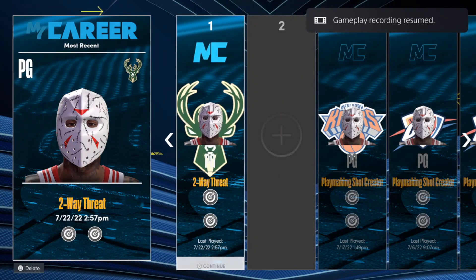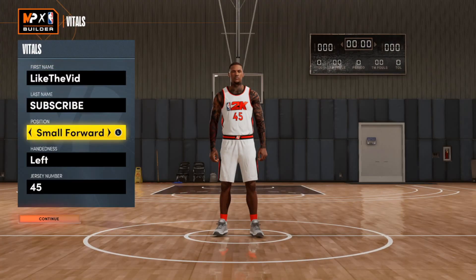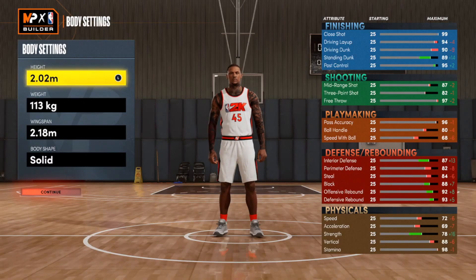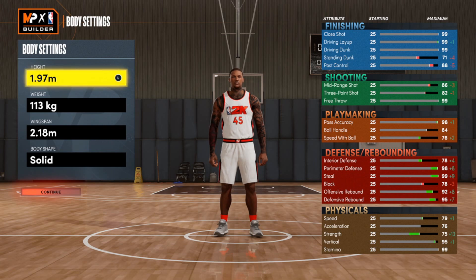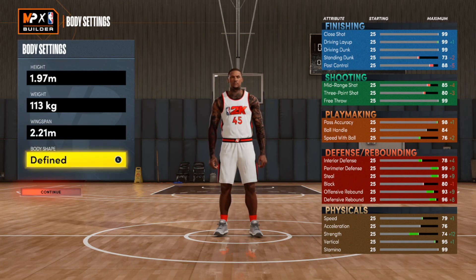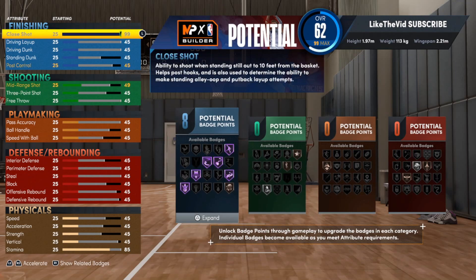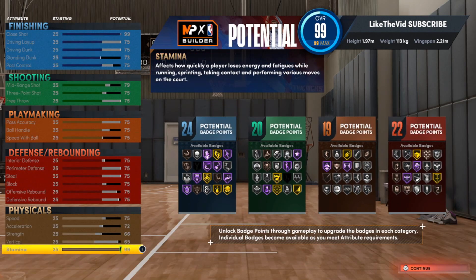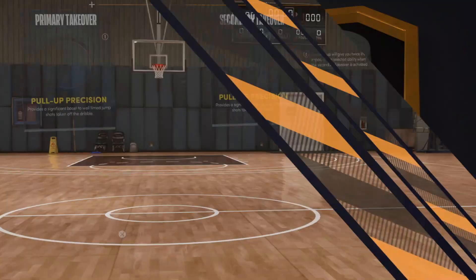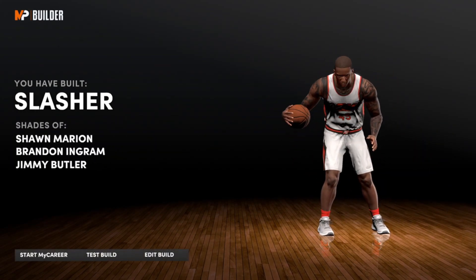Go back to that same file — it's the second one. Edit the build once again. This time go back down to 1.97 meters. The weight was already maxed so we won't go higher. For the wingspan, take that up to 2.21. Take the body shape and put it back on Burly. Max the build out again — get all the attributes to 99 and run past the takeovers.